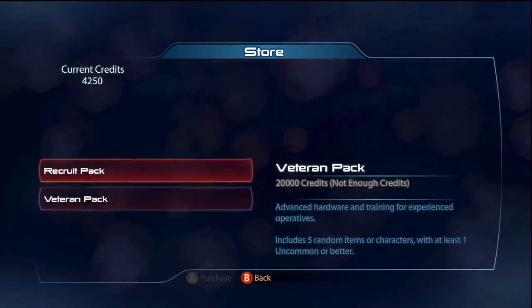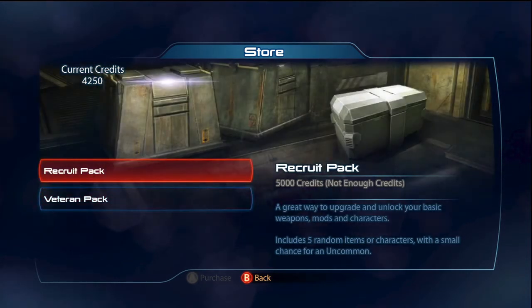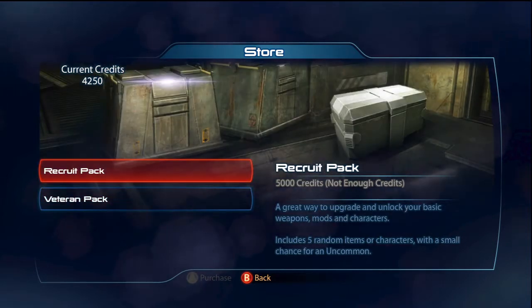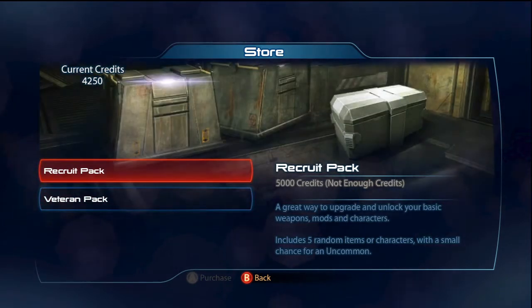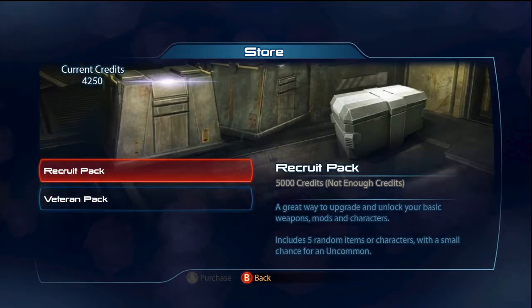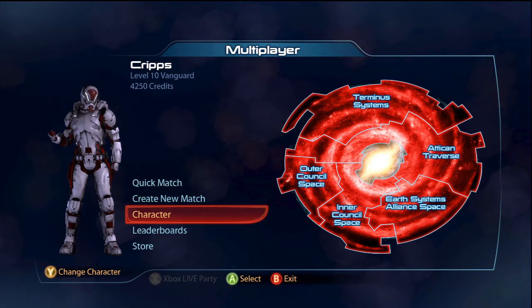If you go to the store, you can buy either a recruit pack or a veteran pack. There's not really much difference between these packs, except you're guaranteed an uncommon in a veteran pack. Whereas with a recruit pack you might not get one. To be honest I've gotten better stuff out of a recruit pack than a veteran pack, so it's up to you whether you take your chance or make sure you're guaranteed at least one uncommon.